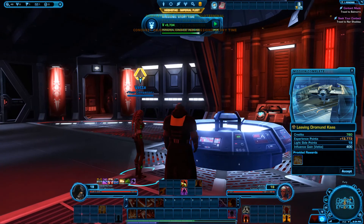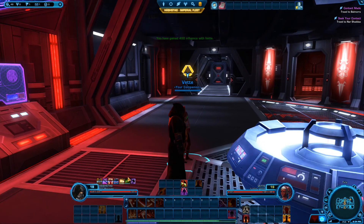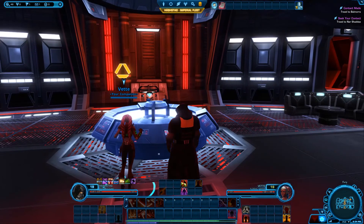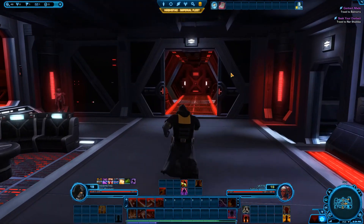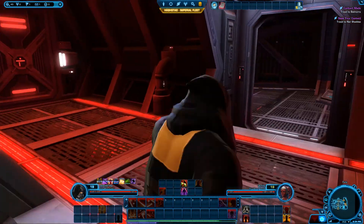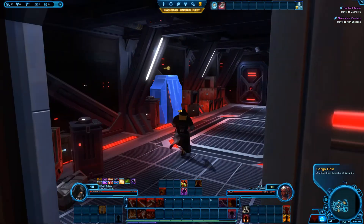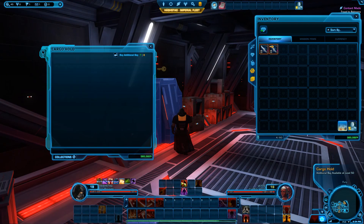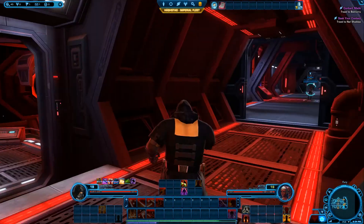Vette didn't even notice my new outfit — what are you doing out here? That's kind of odd. Before we go anywhere, we're going to put these old blades up in our cargo hold because we don't need them taking up space, and you never know, we may use them again.